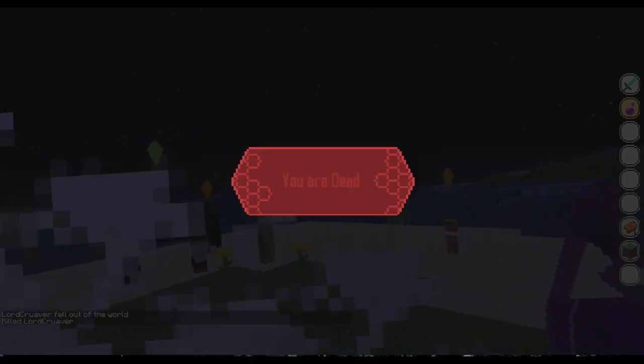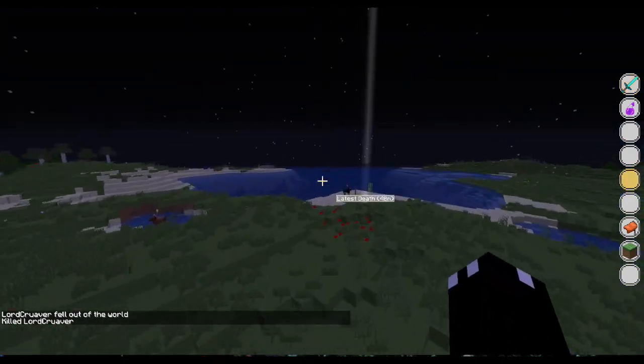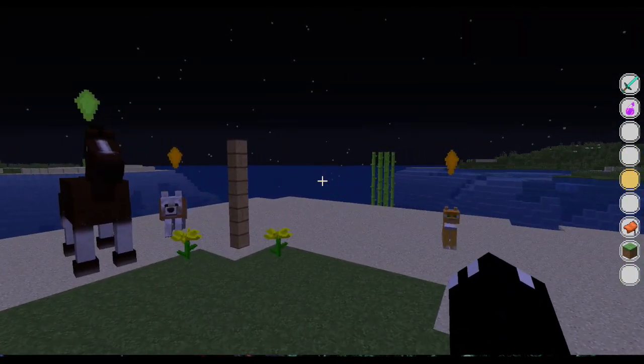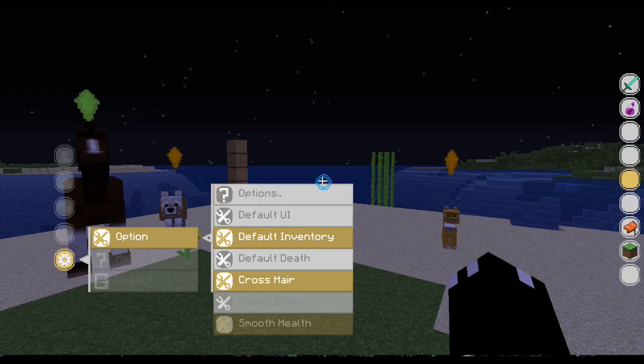Or — well, I'll show you. Slash kill. You are dead. That will turn that off. You got your crosshair, which you can turn on or off if you like.